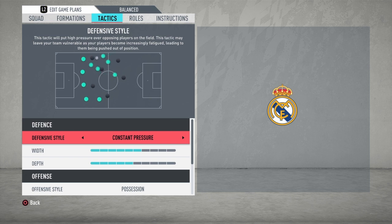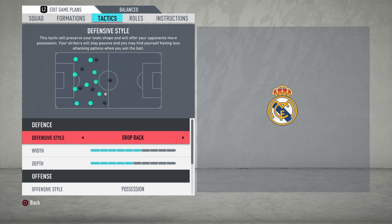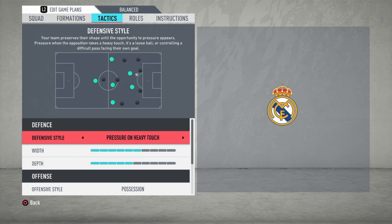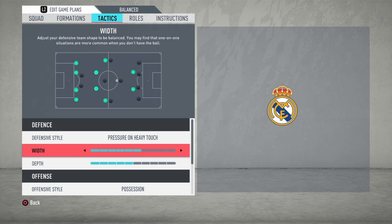With constant pressure, you will go far away from your penalty area and put a lot of pressure on the ball holder, but you will receive a lot of attacking games, especially if you can't cut the ball. With drop back, you play like Diego Simeone with Atletico Madrid — you give the ball to the opponent and wait to go on counter-attacks. Balance and pressure on heavy touch are similar but differ in the AI system that chooses the player to press the ball holder. I prefer pressure on heavy touch.